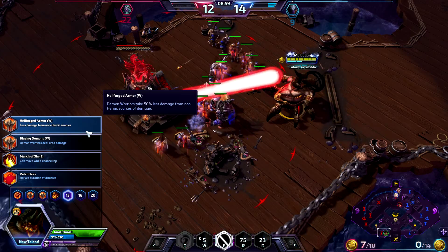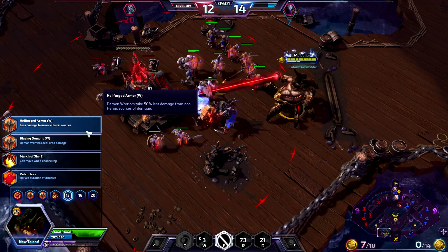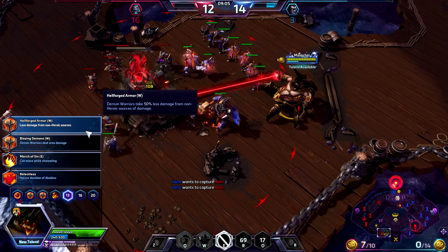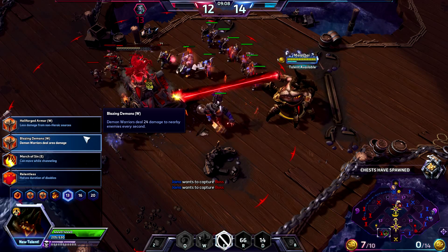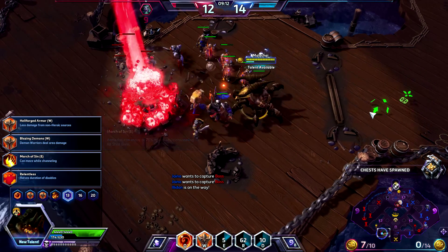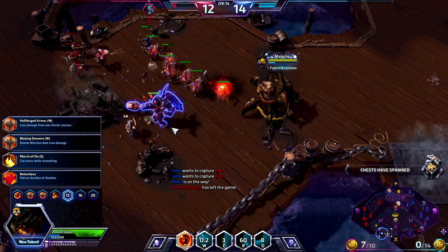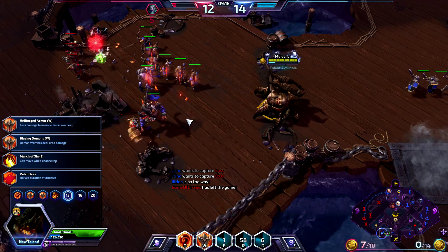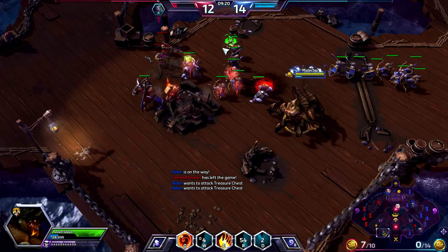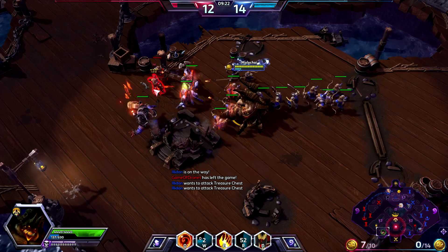Let's go ahead and do our channeling here. Demon Warriors take 50% less damage from non-heroic sources — that actually seems pretty good for survivability. Demon Warriors deal area damage. March of Sin — you can cast that while moving, which is also pretty nice. Halves duration of disables. I'm going to take the less damage from non-heroic, since they're usually fighting non-heroics.